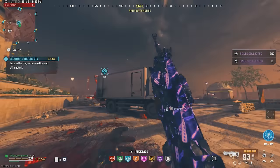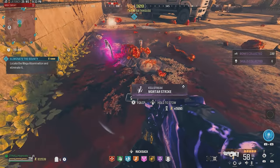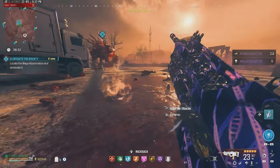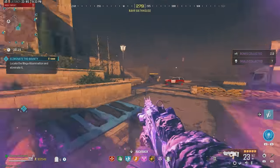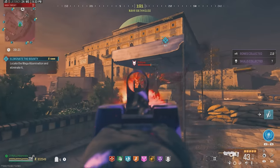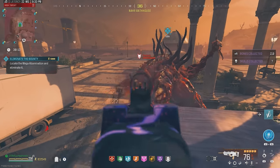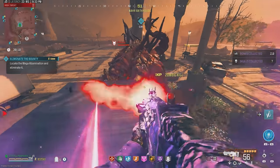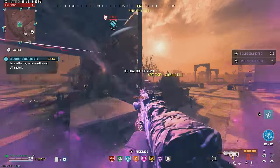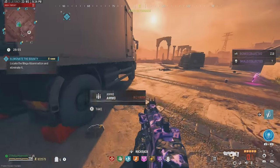The bounty target is going to hit us with a laser attack so we can get those criticals. Got an epic tool and a mortar strike off that — nothing too special. The bounty target is almost halfway dead. We're running out of ammo pretty often with this thing — not sure if that's an issue with the gun or me just forgetting to pick up ammo. Two faces destroyed, so he's only got that middle face left.